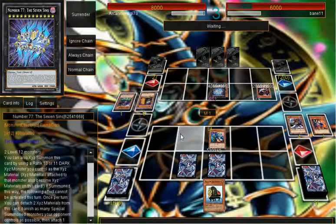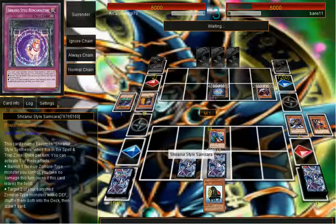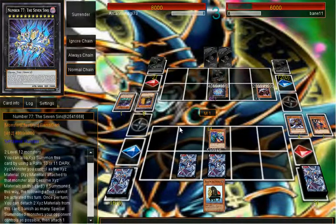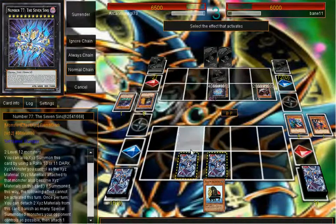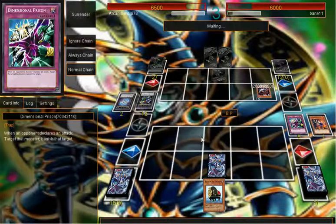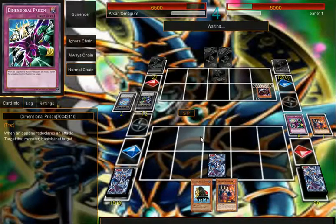Alright, I can get rid of at least one of his monsters. I don't have to worry about taking damage because of this card here — this card is freaking amazing, about to see it in action. Alright, what do we have here Mr. Dark Lord guy? Battle phase, cool. I want to get rid of this — you can have that. This is what I want to get rid of.